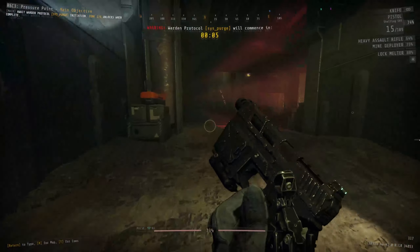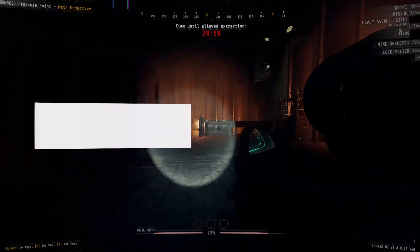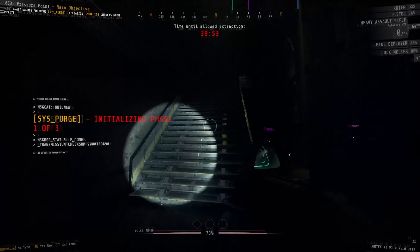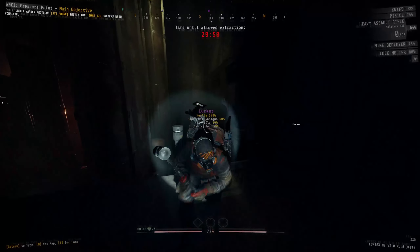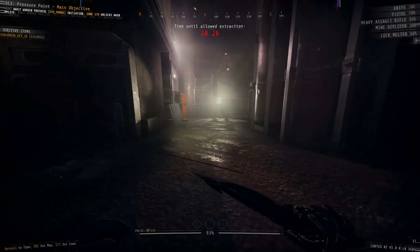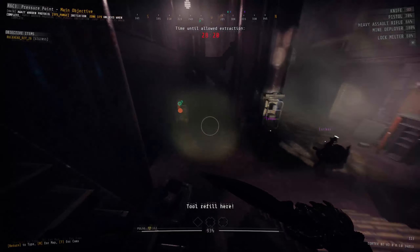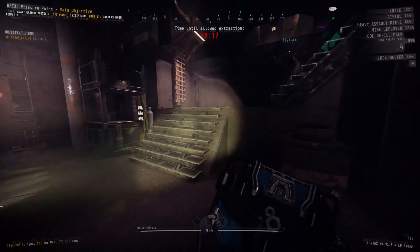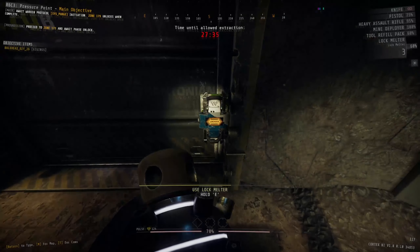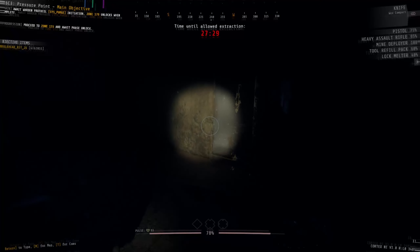Inside zone 170, in the southeastern corner, you'll find the bulkhead door control tied to the main and overload objectives. However, we don't have a bulkhead key yet, so head north a bit and then to the far western side where you'll find a security door to zone 171. This door has a full team scan. Inside zone 171, there's a fair amount of resources and your very first bulkhead key, which you need to progress further. Grab the resources, get the key, then go back to the bulkhead door control and plug the key in.